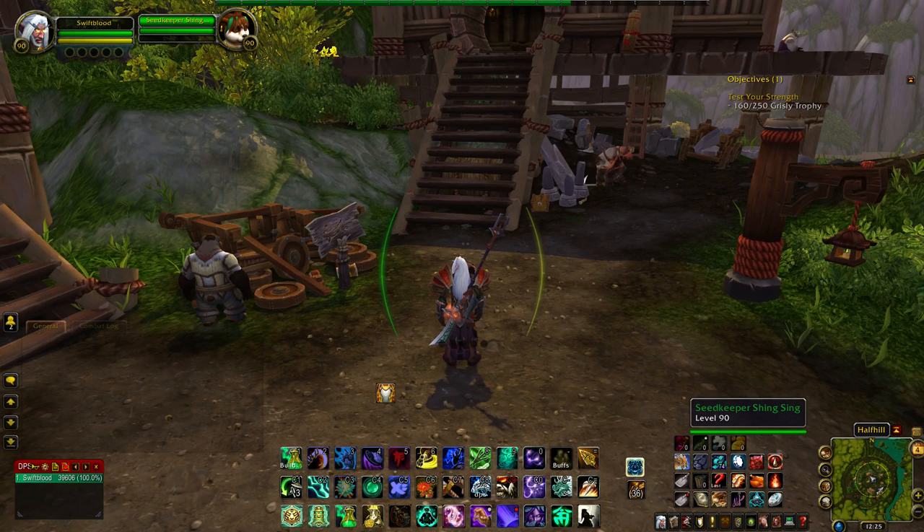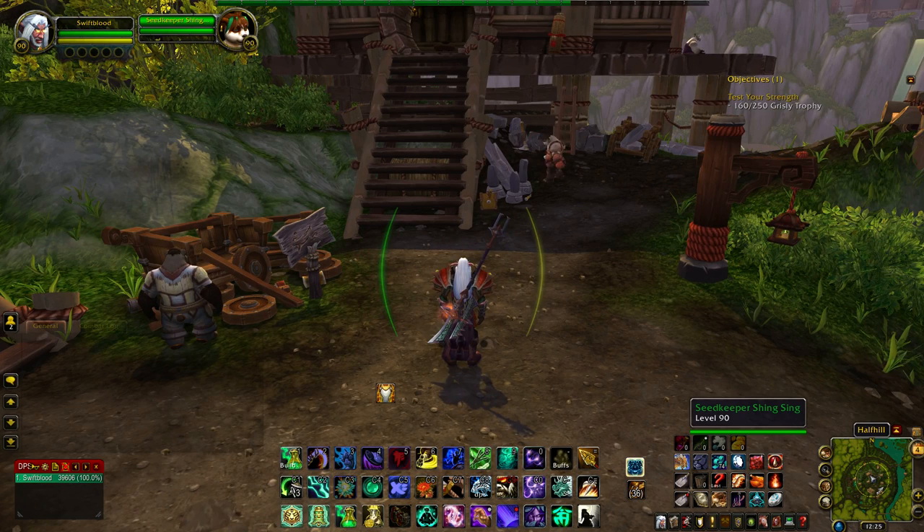Hey guys, I just wanted to show you something. For the Old Man Thistle quest chain, I got the map from the daily for getting the fish tooth in the pond. After you get the treasure and everything, you'll get an almanac, which you'll then have to turn in to this lady right here.